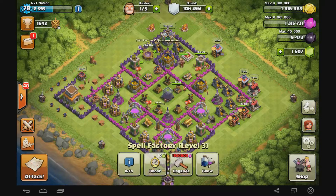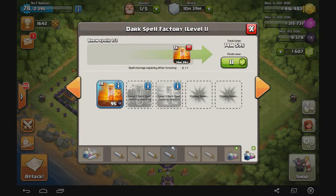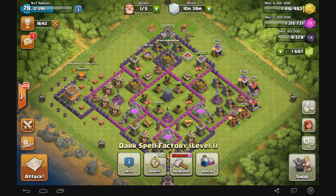Whenever this potion first came out, as you can see, the Brew Dark Spell Factory is a very, very nice tool that was added into the game. I'm really excited about it and want to use it. There were a couple of questions and things that popped up about it, and that's what we're going to be discussing.